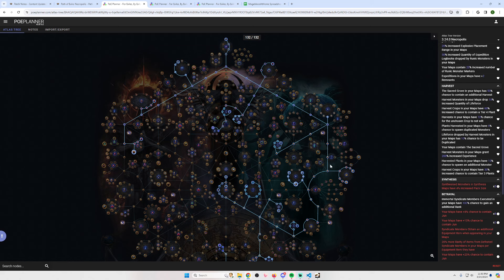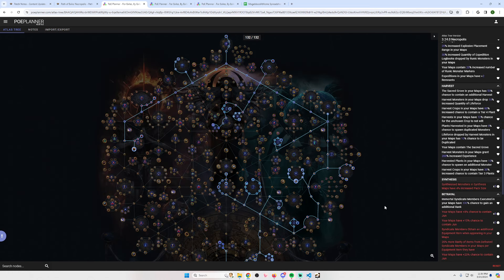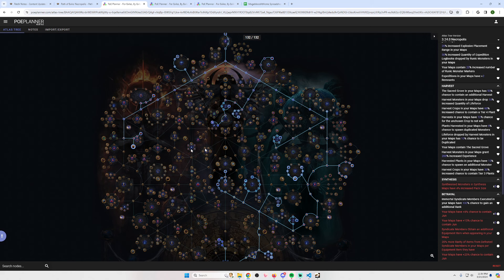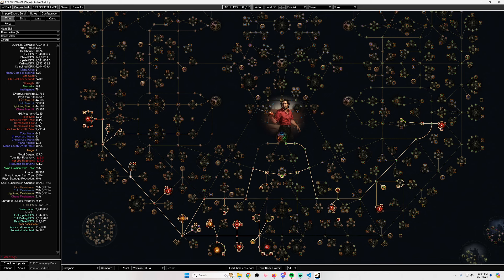To summarize: league start is bone shatter slayer, reroll into righteous fire chieftain, then farm expedition, harvest, betrayal, legion, breach, blight, delirium — whatever. Maybe think about a third build after that. I really want to do something with the new unholy might which converts 100% physical to chaos, so I'll try to POB some random stuff — maybe it'll be good, maybe it'll be dog shit. But that's my league start plan and I think it's pretty solid.